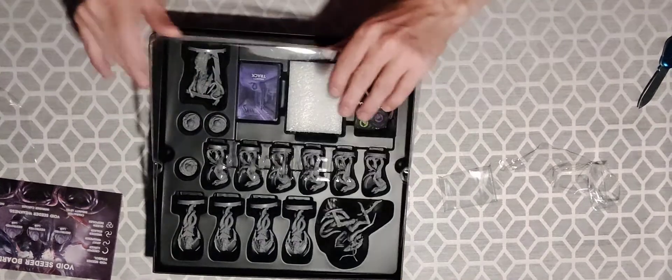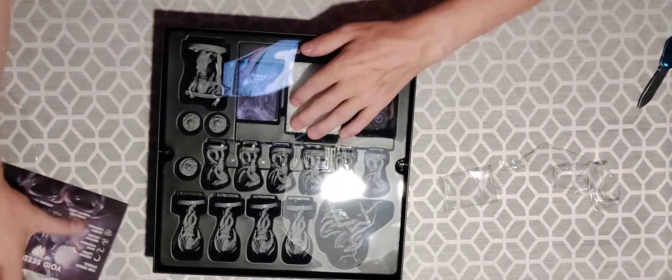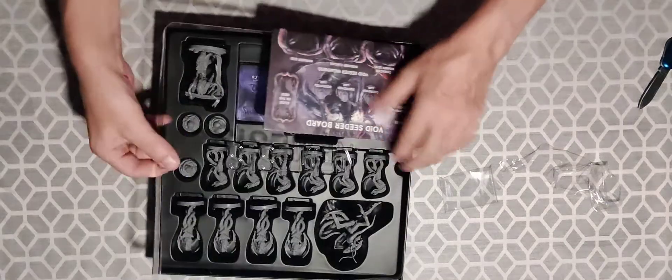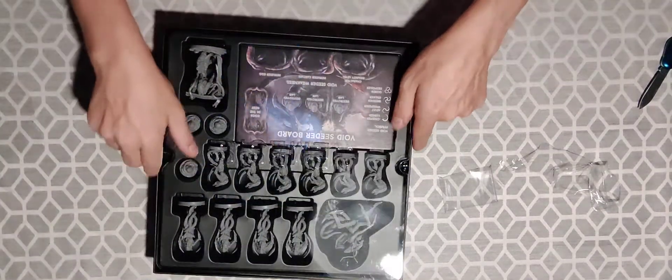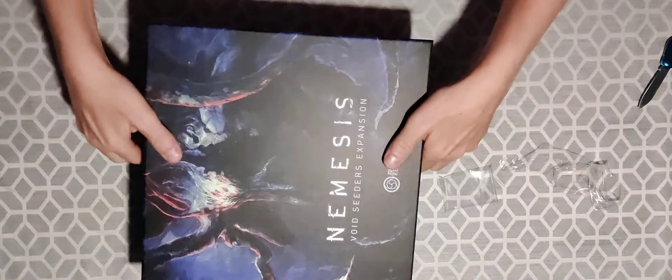Oh, that mini is not in there — there we go. Actually, does that fit right there? Yeah it does actually. I love it when things fit after you've unpacked them. The rules — all right, that was it for the Void Cedars expansion. Next one is the Carnomorphs.